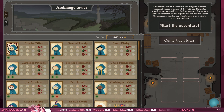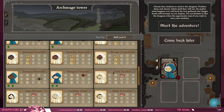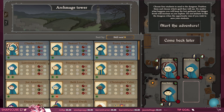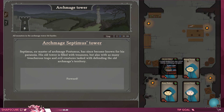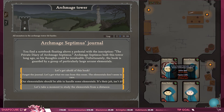Let's see — Charles is like pretty damn good. Charles, Samuel, Remy, and Lawrence — yeah, let's go with that. We don't really have a super well-rounded set of students, but that's fine. Archmage Septimus's tower: you find a notebook floating above a pedestal with the inscription 'the private diary of Archmage Septimus.' Are we gonna learn about his crushes? 'Unfortunately the book is guarded by a group of particularly large arcane elementals — get a hold of the book.' Level five — does red generally denote a fail state?